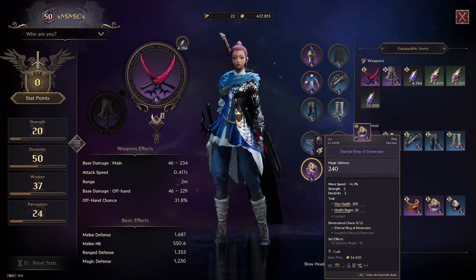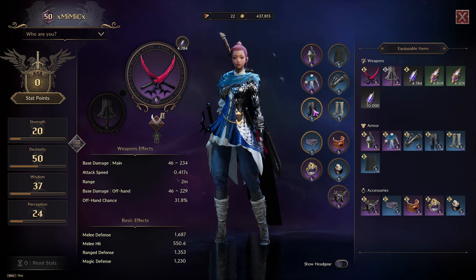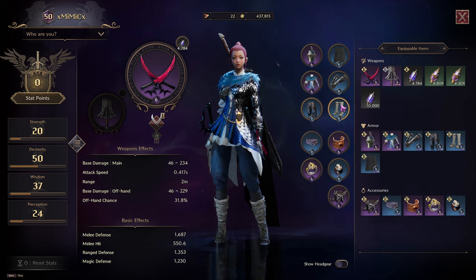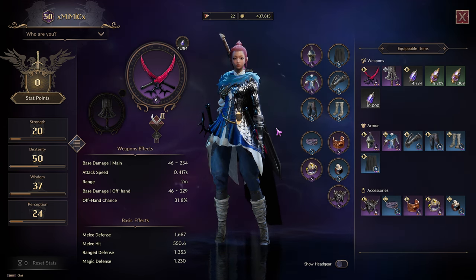Getting purple items is nice, but it is not make or break. I have a decent ring with max health on it and bracers from a dungeon, but I have not been able to find better purples yet. Don't be discouraged if you have a lot of blues and you're not getting your purples — the game is not going to give you everything at once, but if you keep playing you will get those pieces.